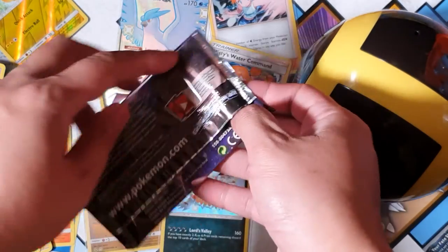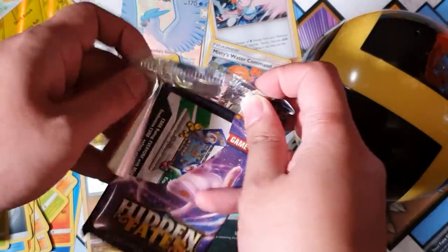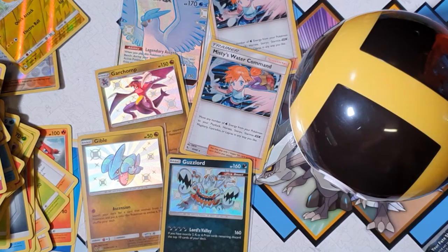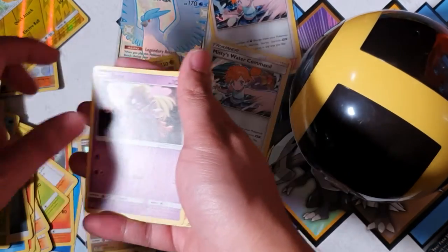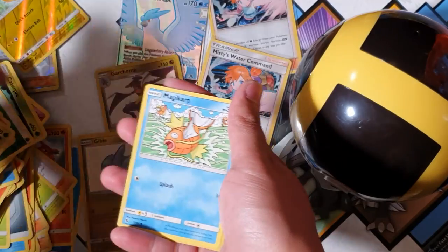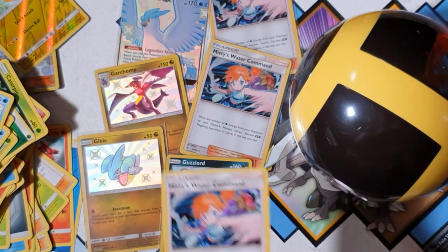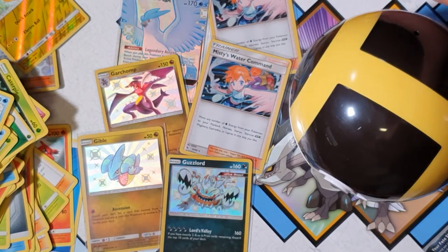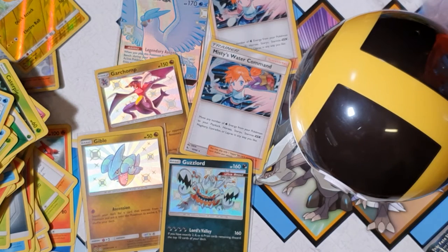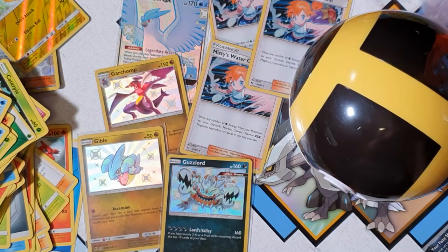I still have another two boxes but I'll probably hold on to those. I will probably buy another four maybe, if my money permits — they're quite expensive. We love Hidden Fates! Paras, Charmander, Clefairy, Slowpoke, Magikarp, Slowpoke — oh, and the Misty's Water Command again! That's the third one — what is going on here man? Alright, we got one more to go. I'm tired of these Misty's Commands man.